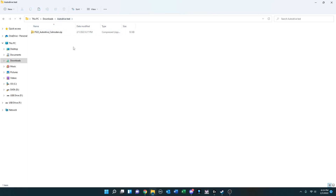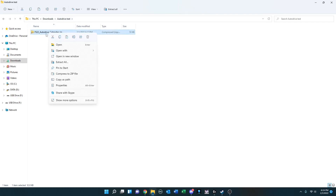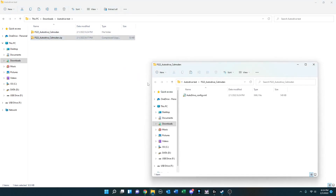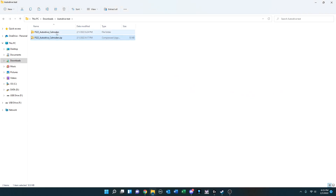Go to where you've downloaded it. I've put this in an auto drive test directory under my downloads directory, and unlike a normal mod for FS22, you're going to want to extract this. Using the default extraction, it will extract to a folder with the same name and provide you with an autodrive_config.xml file.